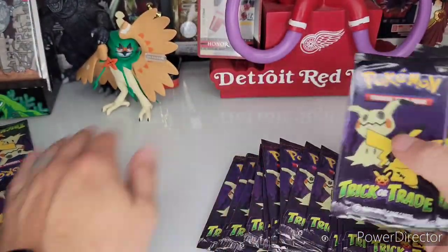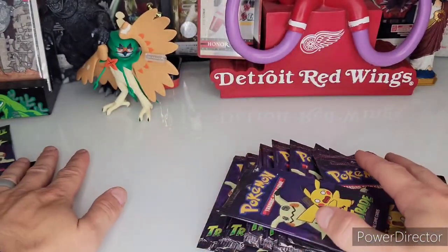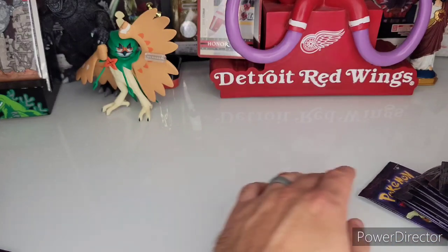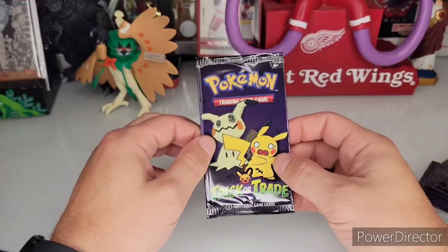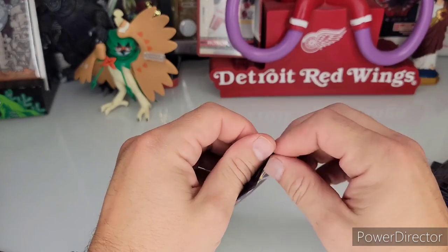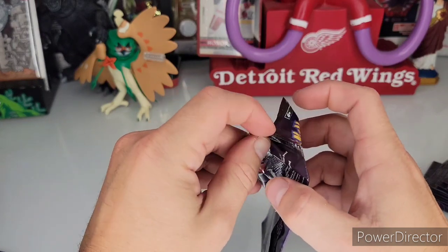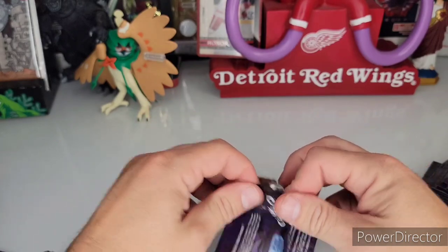Let me count out like 25 here real quick. There's 50 in here, so we'll do one, two, three, four — almost at 25 in one hand. We'll slide the rest to the side, and hopefully this is more than enough to complete the master set. I'm gonna give the rest away to trick-or-treaters.